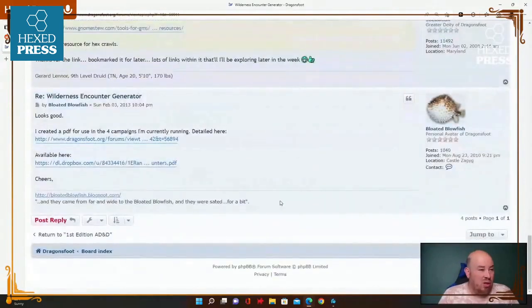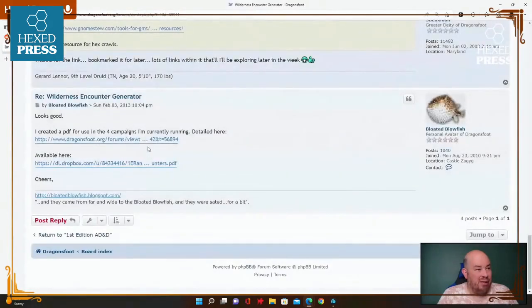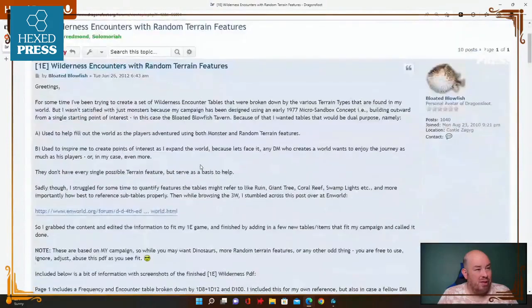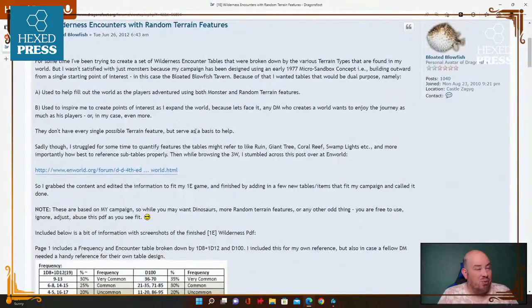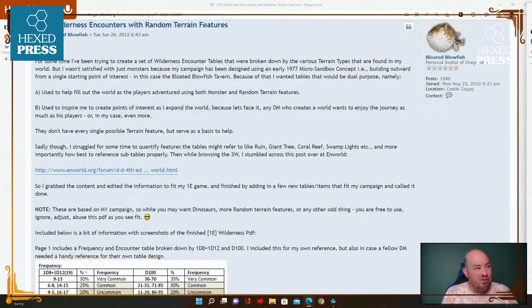Alright, I don't want to get too caught up in there. Only four replies. Someone said they created a PDF — let's see if that's still active. That one didn't make it. Let's check this one really quick before we head back. This one is titled 'Wilderness Encounters with Random Terrain Features' — I'll post a link to this as well. Remember this stuff is old so some of it won't be available anymore, but hopefully the text is still there.